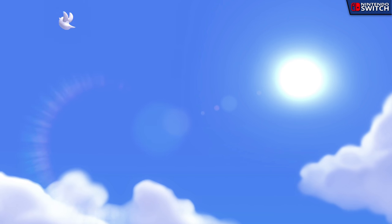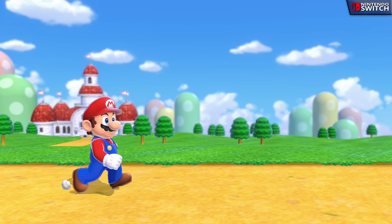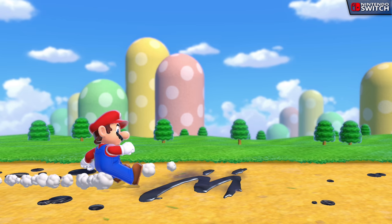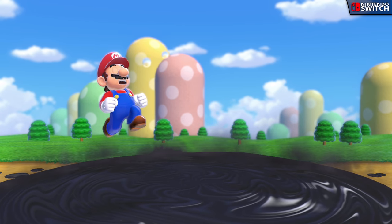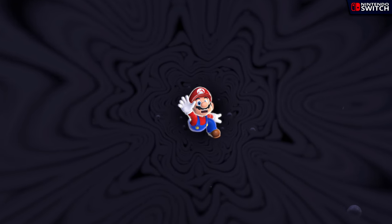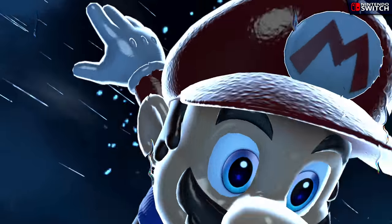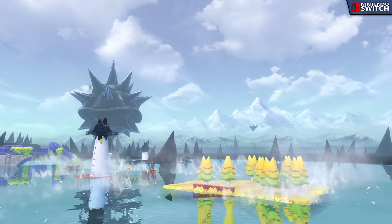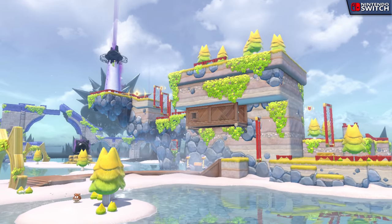But other than those changes, 3D World is pretty much exactly the same game. So now, it's time to talk about the elephant in the room, Bowser's Fury, easily the biggest selling point for this new release. Having not really watched any of the trailers or promotional material for this game, I was under the impression that this would just be maybe one or two more stages for 3D World featuring some new themes. But I was surprised to find that Bowser's Fury could pretty much be its own standalone game. It takes Super Mario 3D World's graphics engine and gameplay mechanics, and reworks them into a much more free-form, open-world experience.